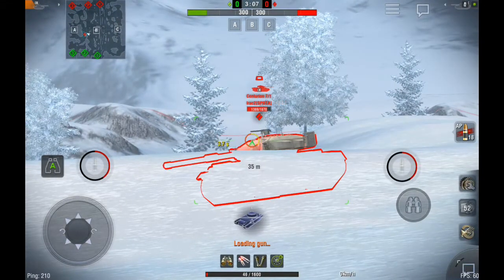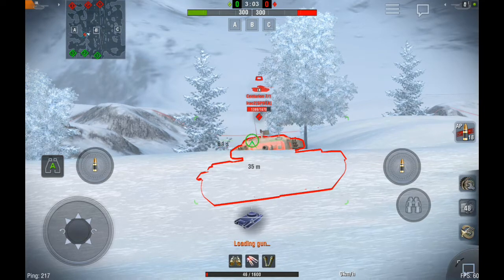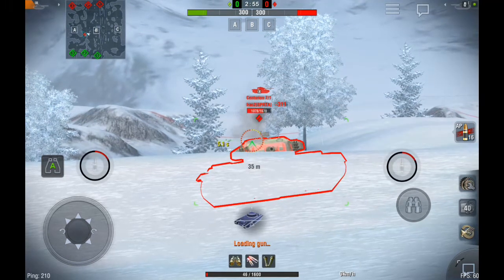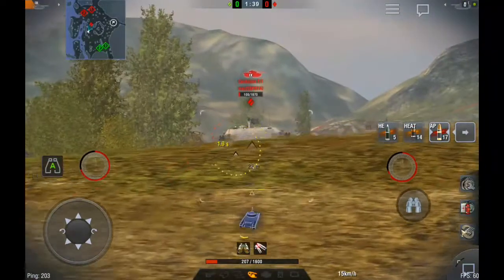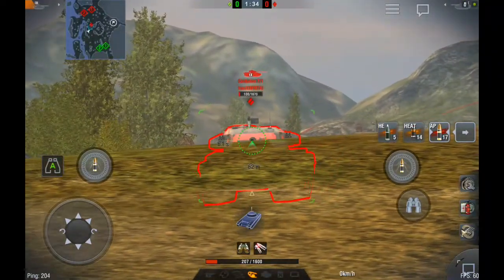Every tank has its weak point — the Centurion 7's top plate of the turret is not that strong, so there's about a 50/50 chance you might get penned sometimes, but sometimes you might bounce. When going hull down, the key is to constantly move back and forth so the enemy can't aim into the weak spots at the top of the turret.